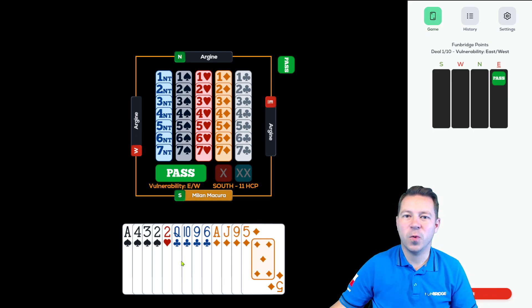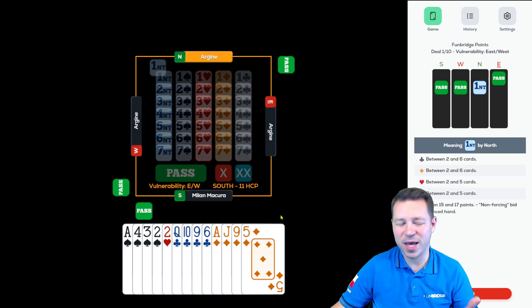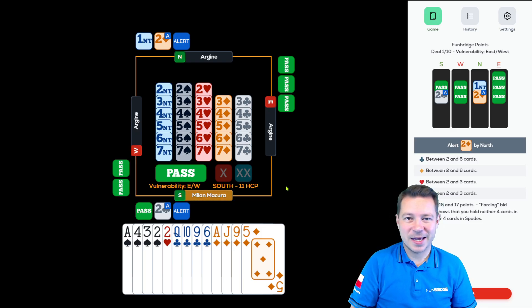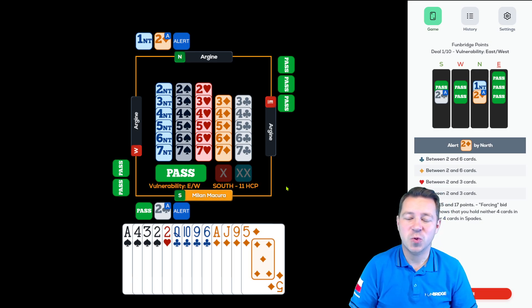A 5-card is very difficult to establish, and if partner has a 5-card opposite a singleton that's basically the worst case scenario. That's why we should evaluate Q10-9 and AJ9 as very good middle cards — a good suit to be established in no trumps, but also if spades will be trumps. Yet I'm not very happy here to start bidding, because most likely we overbid. Our hand is worth an invitation, or maybe we just get a no trump opening which is much easier to bid.